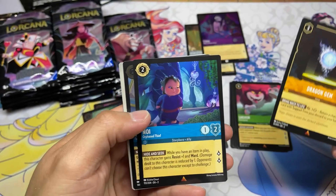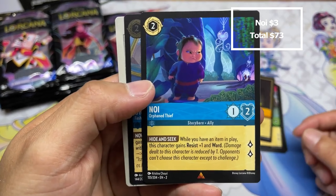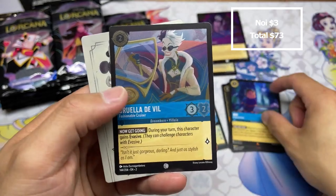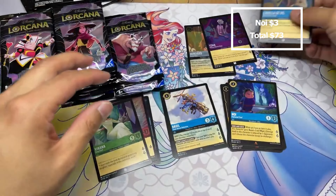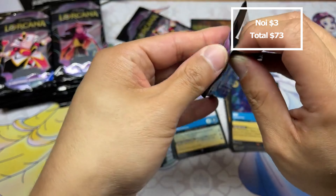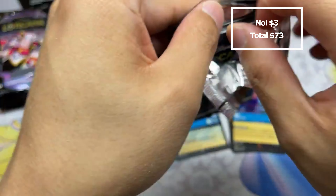Maybe it would help if I was using the sharp side of the knife. Cut, cut, tear this tab — and we're in. All right, Rise of the Floodborne. So many super fun cards, so many more interactions.